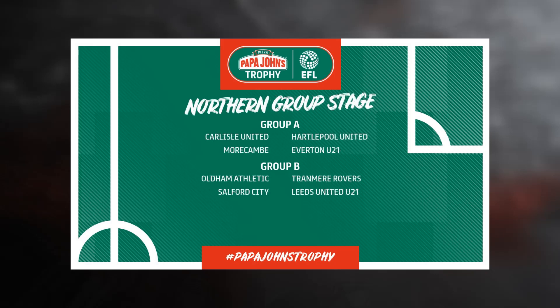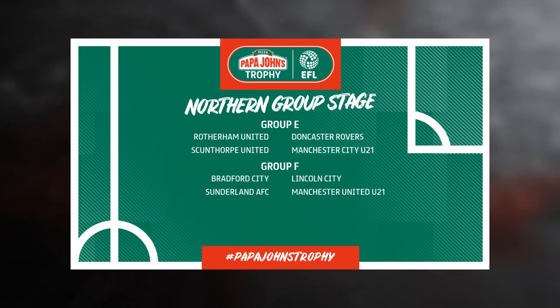Into the northern group stage: group A has Carlisle United, Hartlepool United, Morecambe, and Everton under-21s. Group B will be Oldham Athletic, Salford City, Tranmere Rovers, and Leeds United under-21s. Group C will be Wigan Athletic, Crewe Alexandra, Shrewsbury Town, and Wolves under-21s. Group D will be Port Vale, Rochdale, Bolton, and Liverpool under-21s. Group E will be Rotherham United, Scunthorpe United, Doncaster Rovers, and the under-21s of Manchester City.